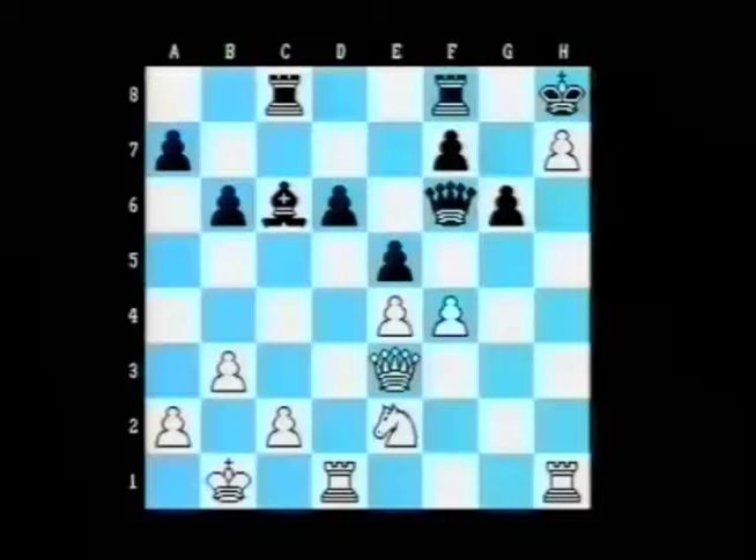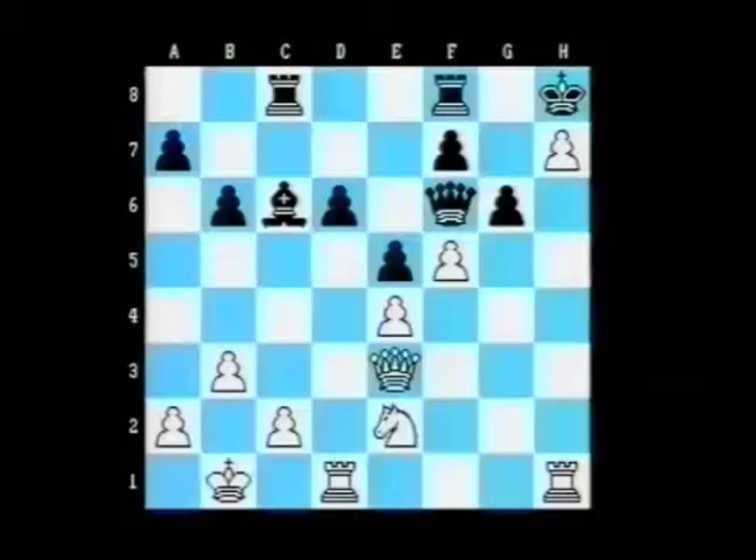This pawn on e5 has just advanced and Halifman is hoping that after perhaps an exchange on e5, queen takes e5, then he'll be able to put some pressure on the pawn on e4. But Anand finds a beautiful idea to keep his attack going. He played his pawn up to f5.